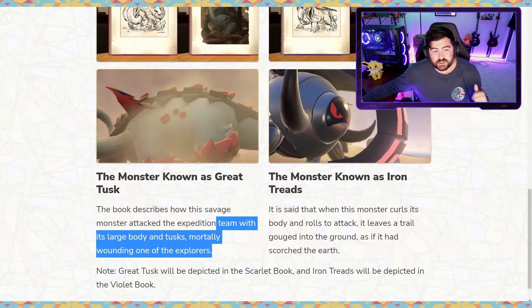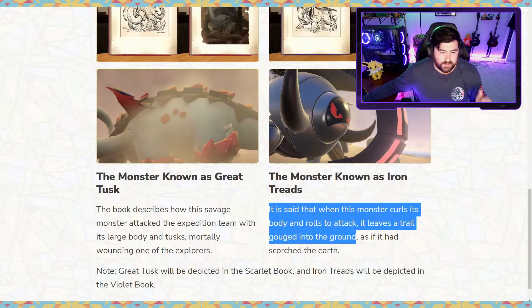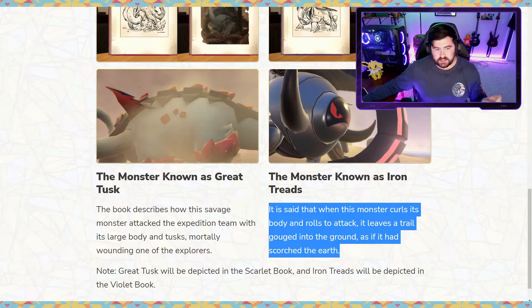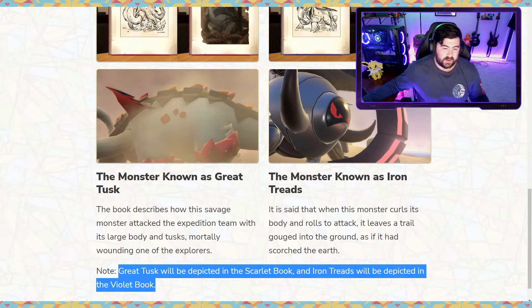Next is the monster known as Iron Treads. It's said that when this monster curls its body and rolls to attack, it leaves a trail gouging the ground as if it had scorched the earth. Great Tusk will be depicted in the Scarlet book and Iron Treads in the Violet book, though they may be flip-flopped like they usually do in these games — we're just going to have to see.